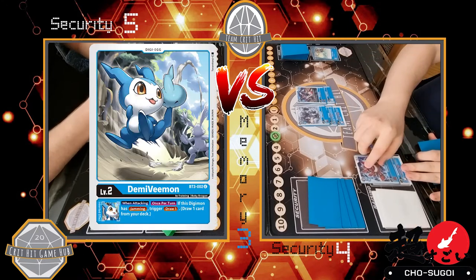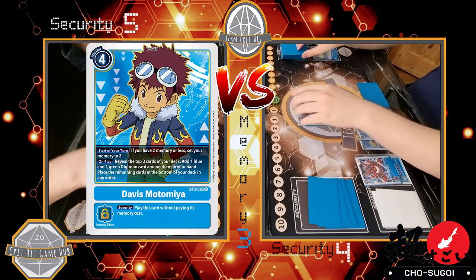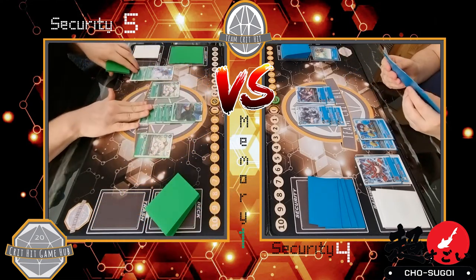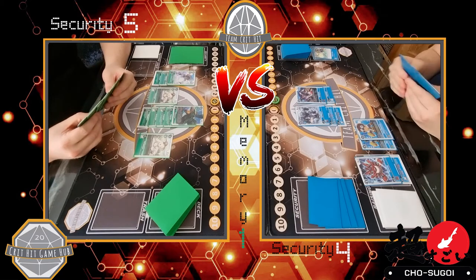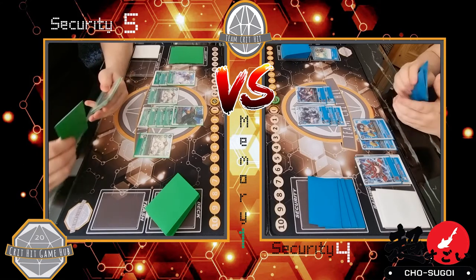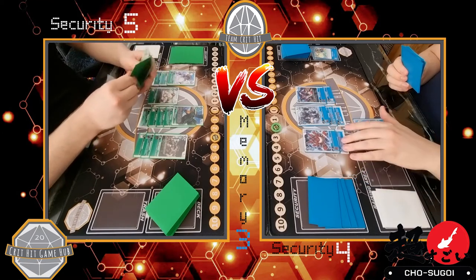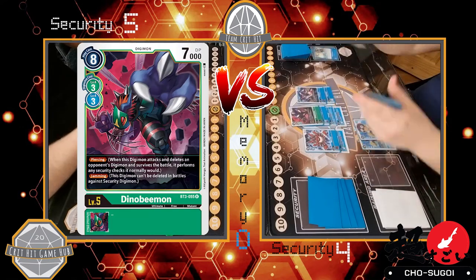Blue draws and hatches a DemiVeemon, evolving it into an Elecmon, then plays another Davis, passing one over. They reveal a Dinobeemon, a Grizzlymon, and a Batchostimon — they don't get Grizzlymon or Dinobeemon, because Davis adds one green and one blue only if you reveal both. Cerismon stands and the Capiteriummon comes forward to join the board. Green plays another Capiteriummon on top of the Teriummon for one, then plays the Cherryymon for two and Davis pushes that to three. Elecmon comes forward for blue.